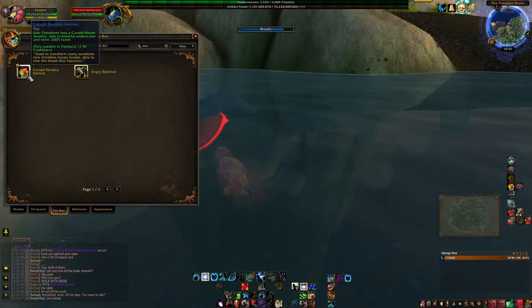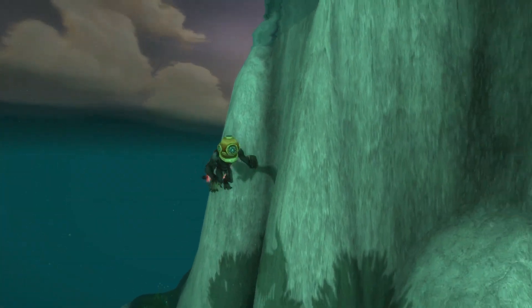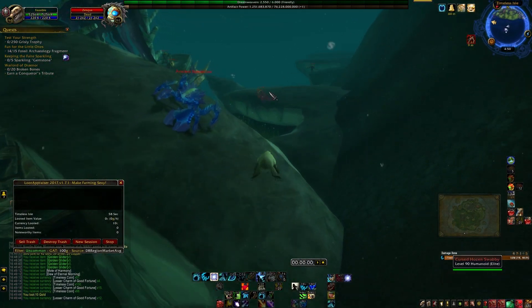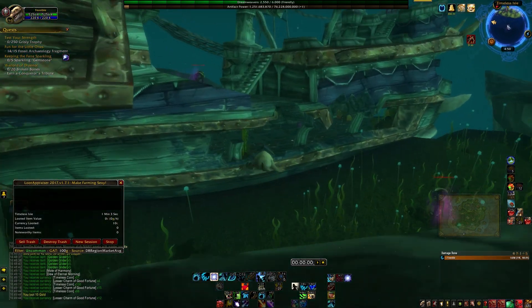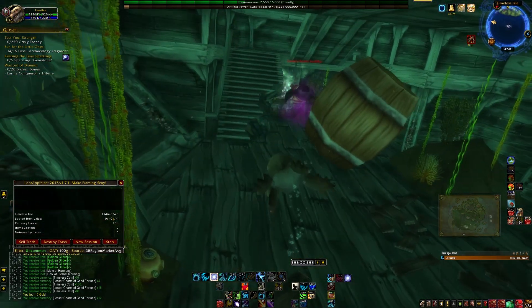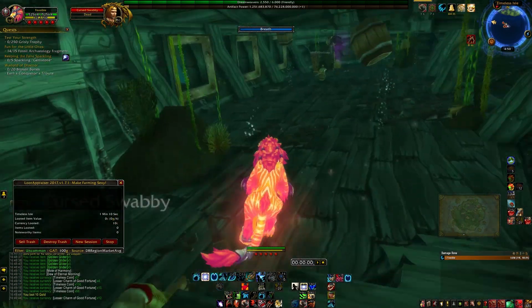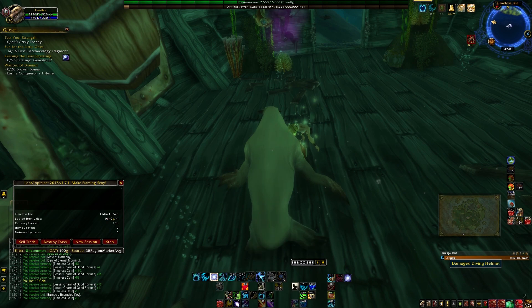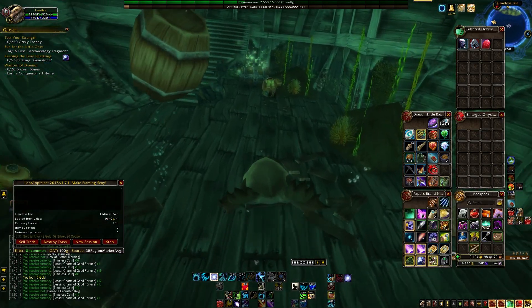The second item you need is the Cursed Swabby Helmet. It's a toy that vastly increases your swim speed, allows infinite underwater breathing, and is the basis of this farm. The toy is located in a chest south of the Peaceview Village, underwater near the Cursed Monkey pirate ghost ship. All of the Cursed Swabbys in the area have a chance to drop the key to open the chest, and the chest itself has a 50% drop chance for the toy. If you get unlucky, you might have to wait a couple of times for it to respawn.